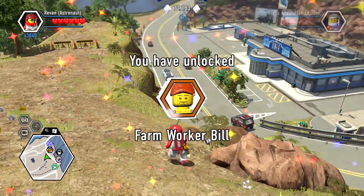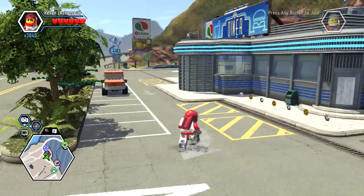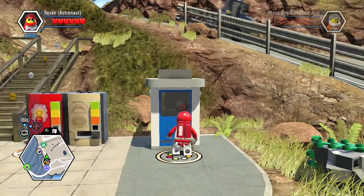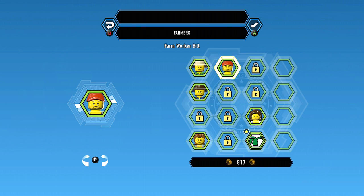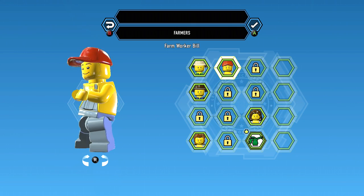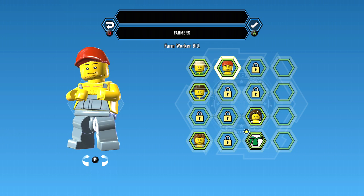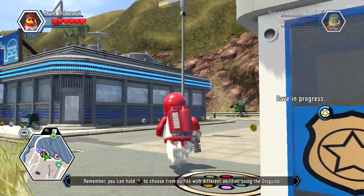We have unlocked Farm Worker Bill! Let's go right over here and unlock him. I haven't unlocked many farm workers — been using Crazy Zeb for a while. What I love about Farm Worker Bill is he's got a red hat, and I've been looking to unlock a red hat because I like to wear red hats. When it comes to making my custom character, I definitely want to include a red hat.